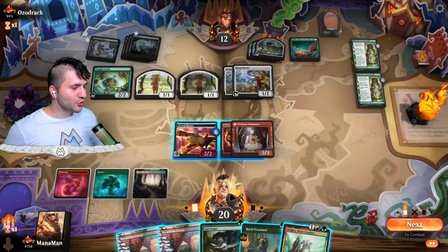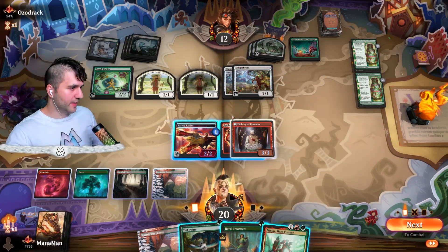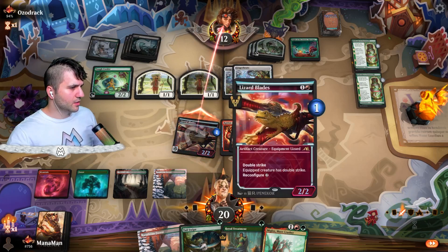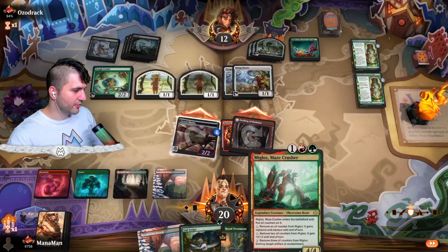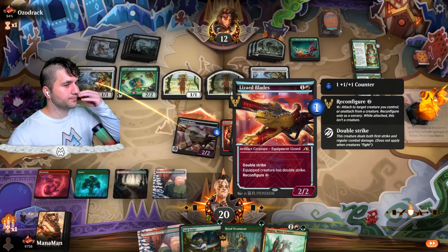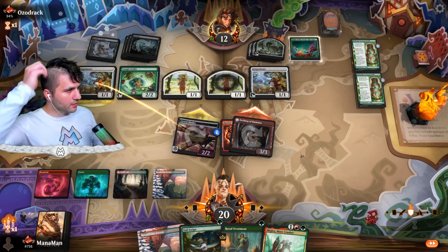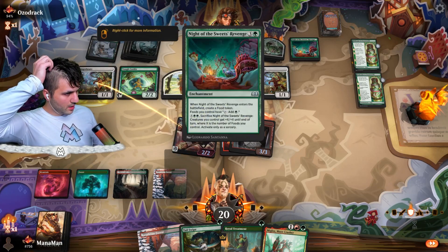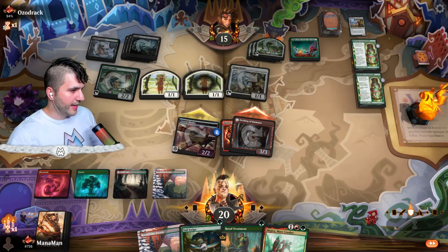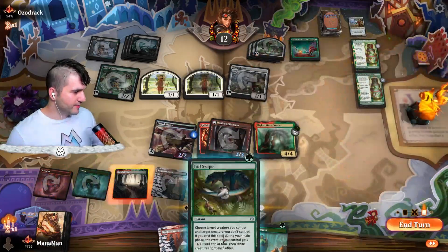Maze Crusher — that is pretty gosh darn awesome. How do we want to play this? I think they're not really going to trade, there's no way. Let's just swing in. We could go for the Maze Crusher and give it haste, but that's not really a good move. Just a chump block — we do have Double Strike. That's fine with me. Gain their life — that is absolutely fine. Next to damage, boom, take them down to 12. Drop the Maze Crusher — hopefully crush some dreams. And now we can go for Tail Swipe as well.